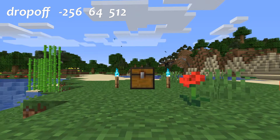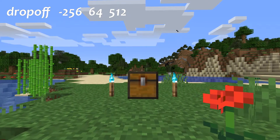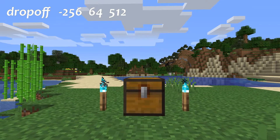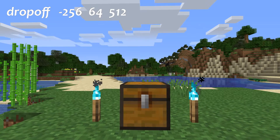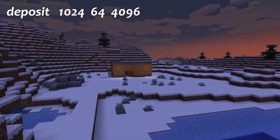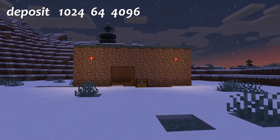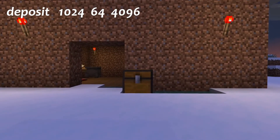Starting off with the dropoff command, which is used to tell the bot the location of the chest you want it to deposit items into. It takes three arguments which should be the X, Y, and Z of the chest. The bot will automatically go to the chest when its inventory is full, but you can also use the deposit command to make the bot drop what it's doing and go deposit its items immediately. You can optionally pass the X, Y, and Z of a specific chest you want to use instead of the usual drop off point.